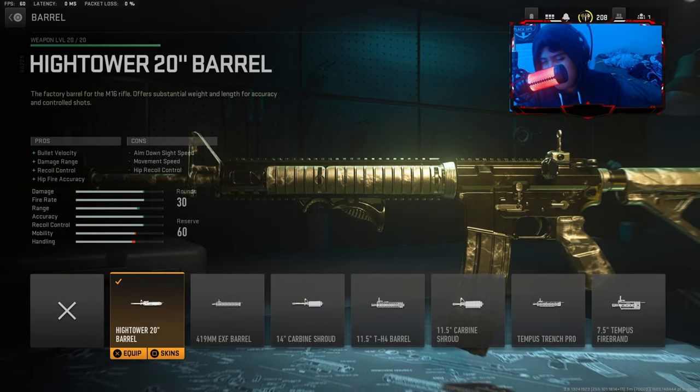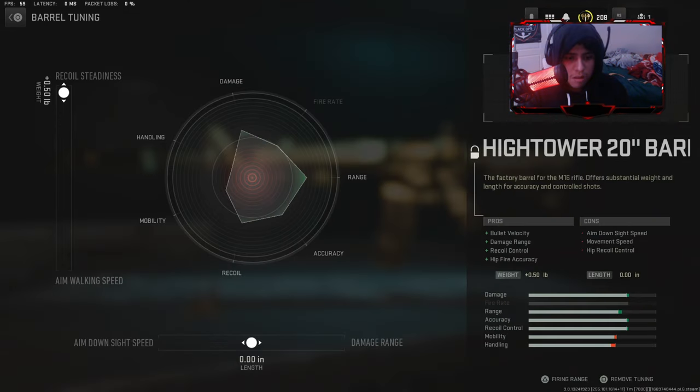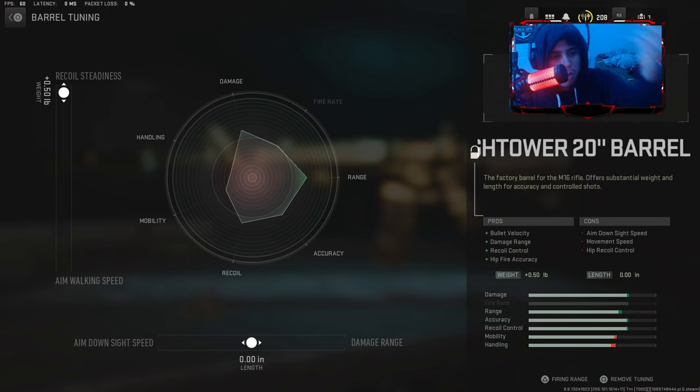I use the High Tower barrel — it depends, you can use no barrel or a barrel, it's whatever. It helps with all the stats shown. Here's the tuning: don't max out the damage range, but you can max out the recoil.